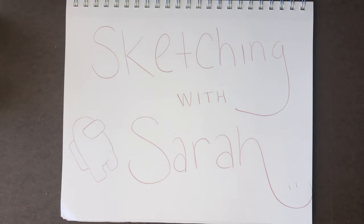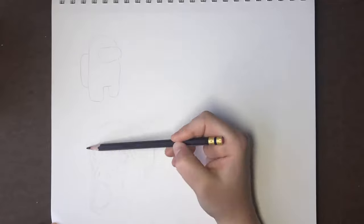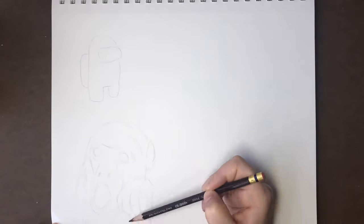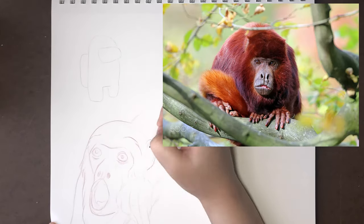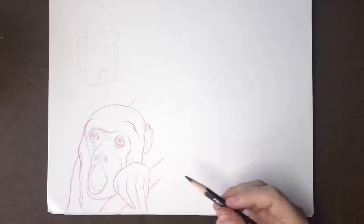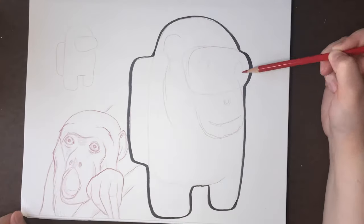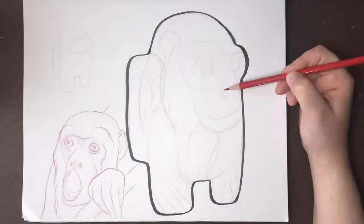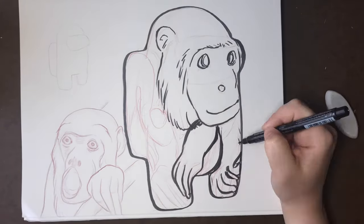The first astronaut suit I'm forcing an animal into is the red suit, and I chose the Bolivian red howler. And you best believe I'm giving you some facts about them too. Bolivian red howlers primarily live in the neotropical rainforests of Bolivia, near rivers. I chose these monkeys because — look how rich the color red they are. It honestly almost looks fake to me. It is truly incredible.